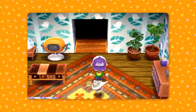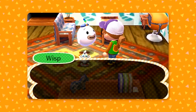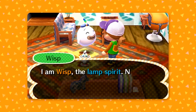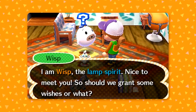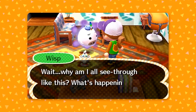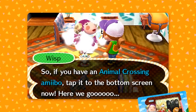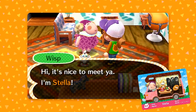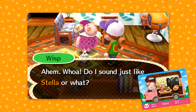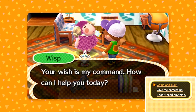Here's the second new feature. When you meet Wisp — a returning character in the game — by using a lamp there, you can rub the lamp and he pops up and appears. You can tap an Amiibo to make Wisp transform into that character. For example, if you have a character of Egbert or something and you tap it on the system, Wisp will take the form of that villager. Then you'll get a menu pop up on the screen with a couple of options.